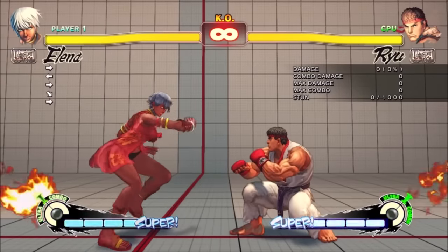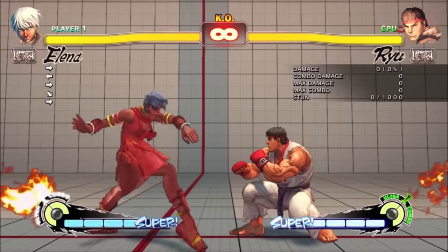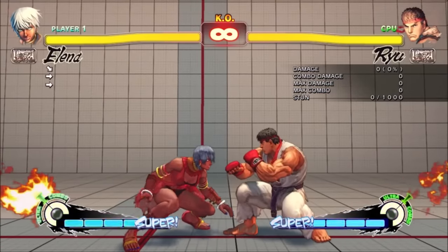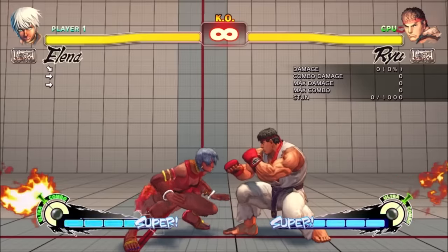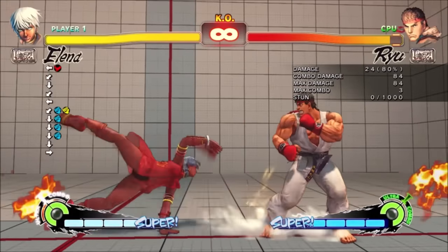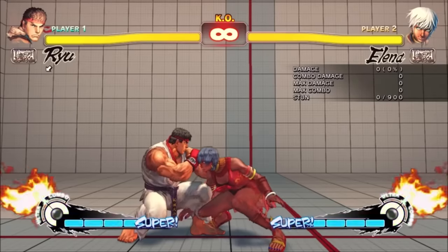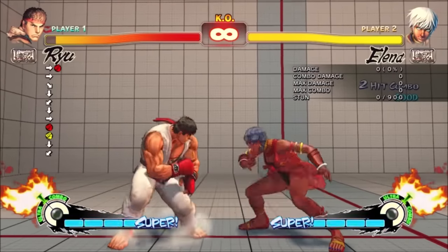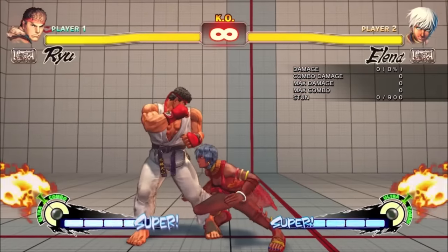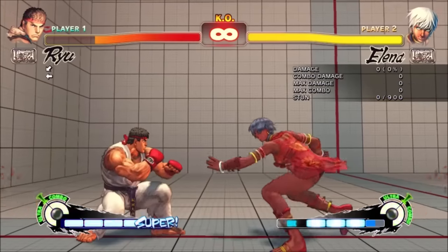One thing I think people rarely discuss when discussing balance and tiers is how much mistakes on both sides favor Elena. Combo drops happen all the time — if Elena drops a plink, she usually gets a crouching jab cancelled to EX Mallet Smash or Link's Tail. So if the opponent isn't blocking the right way, they'll just get opened up again. When Elena drops combos it turns into a 50-50, and if the cancelled move hit, she just reset her own combo scaling. Compare this against the opponent — if they make a mistake punishing her, they might need a hard knockdown, an FADC conversion, or a combo from an overhead. And since you needed fast blocks and precise punishes, lag was also particularly detrimental to fighting Elena compared to most characters.